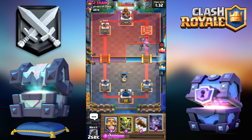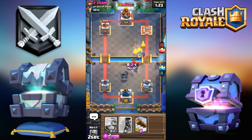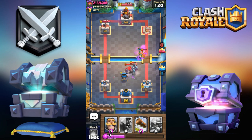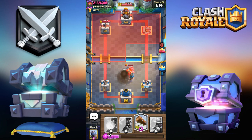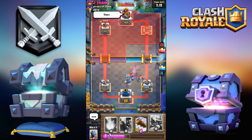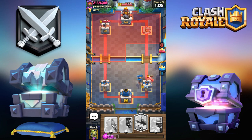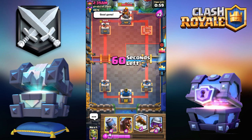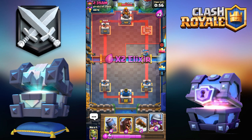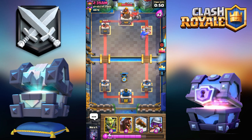I'm gonna go more defensive. My deck is really quick cycle so the Mega Minion won't get in front of the Golem. I'm gonna go Knight over here and we'll be able to take care of that Golem nice and easy. Let me Fireball that back — that got two shots. I could have survived that mostly unscathed. As long as he doesn't have Lightning or something really big, I should be able to defend this rather nicely.